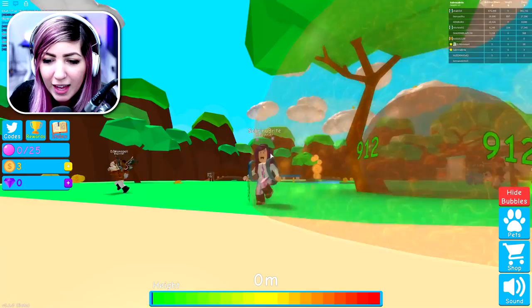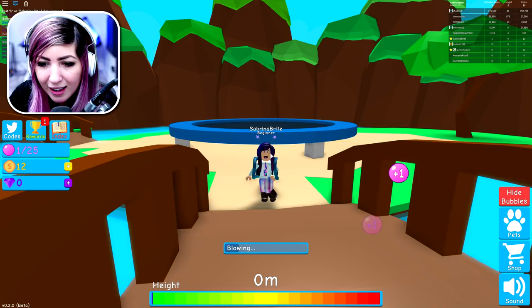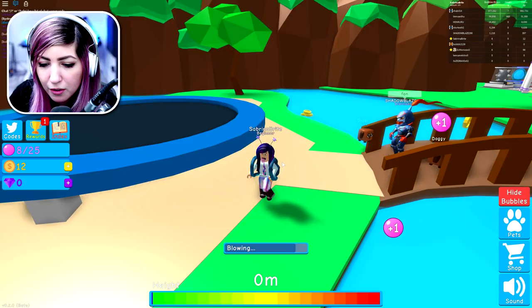This is a trampoline! Can we blow bubbles and jump on a trampoline? There's something up there. So I can hold down my mouse button and it looks like I'm blowing my bubble right now. I don't know what the height thing is though. What's the height on the bottom?